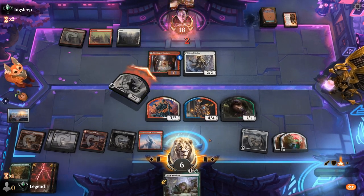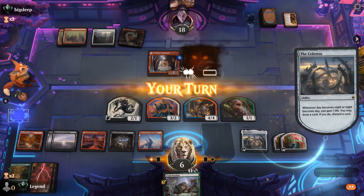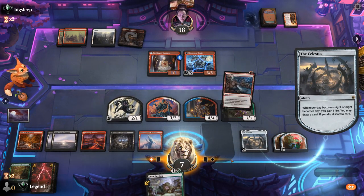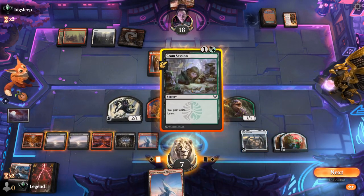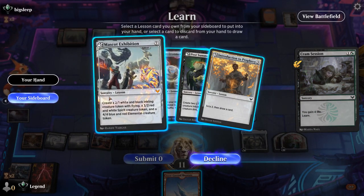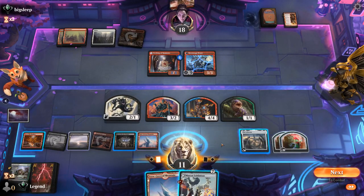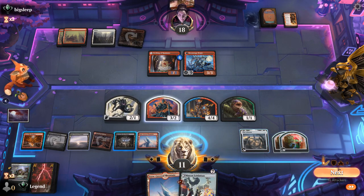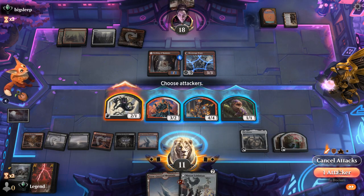The Flyer should be able to attack here, we'll leave everything else back. Land enters tapped. Celestus triggers. Moonrage Brute transforms. Might as well loot here, get rid of Frostbite. Cramp Session, learn for another Mascot Exhibition. Although there's an argument for not casting it, because if we do, it transforms back to Day and Cathar will exile my 4/4 token for free, which we probably want to avoid. I think we just attack with the Flyer again.